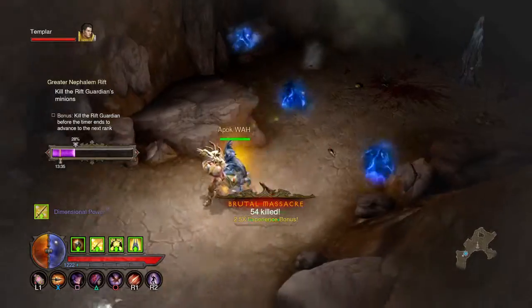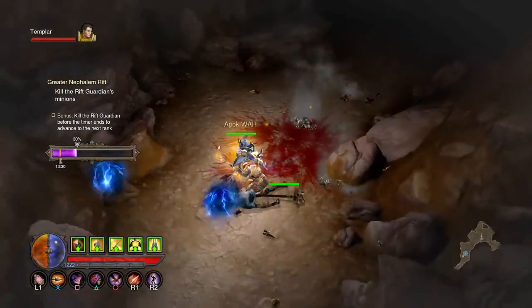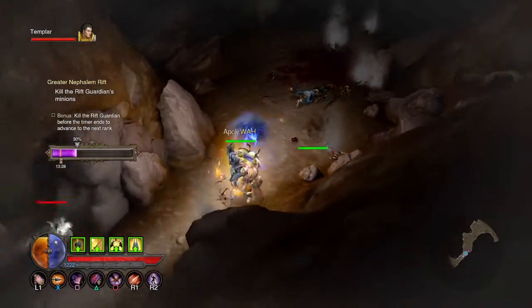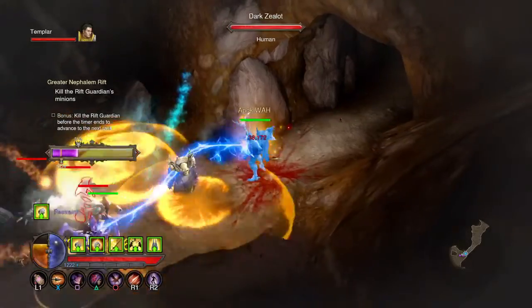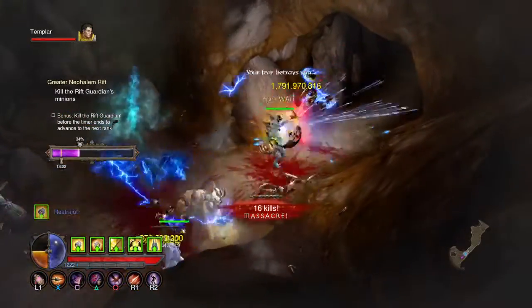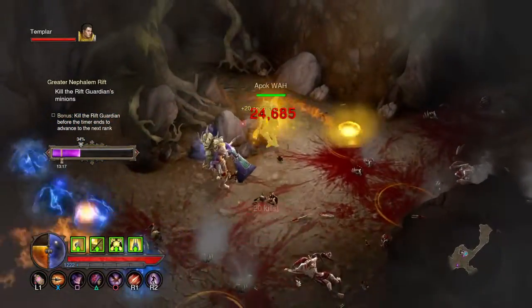I set Lingering Fog as an evade — a way to keep you alive in mid-tier rifts.